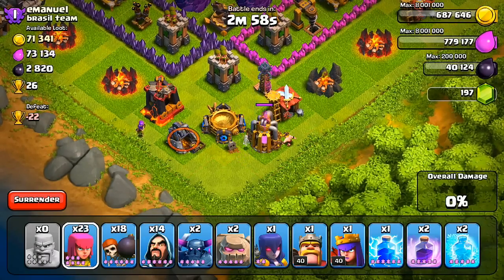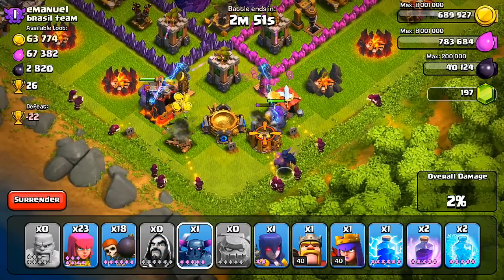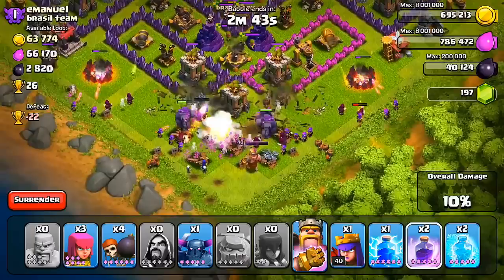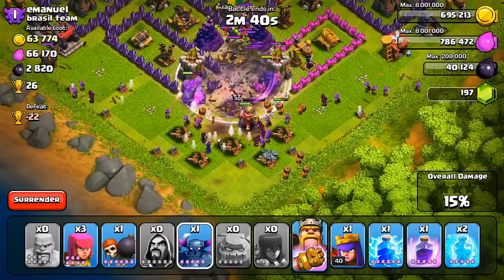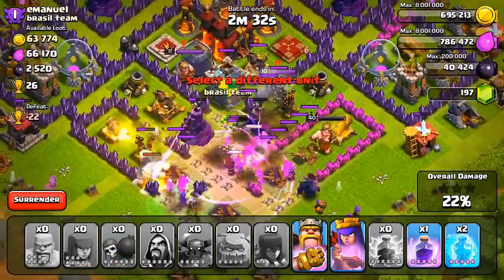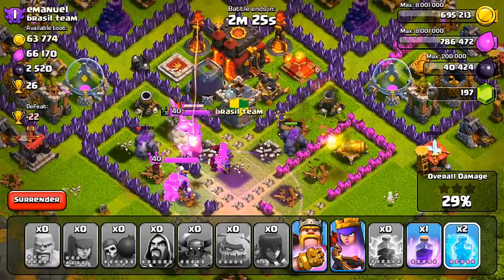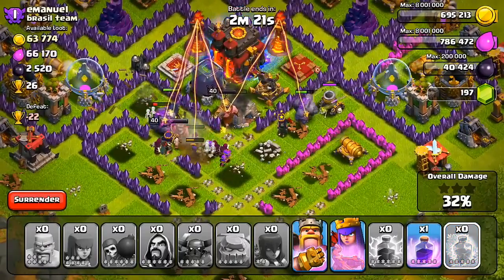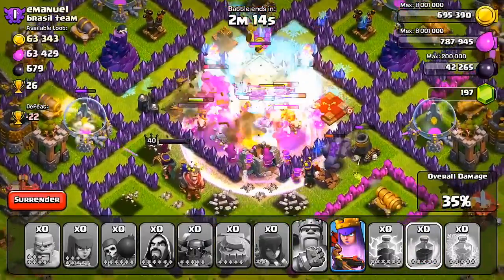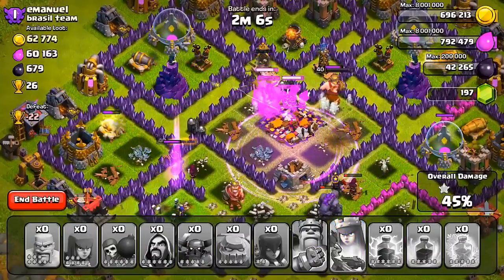This next raid is sort of a mix between a GoWiWi and a GoWipe. I didn't bring a jump spell, but I actually really like bringing jump spells. A lot of people don't use them, but to me they're super effective. When the new and improved jump spell came out and people laughed at them — they're a little different from just bringing wall breakers, because jump spells can go anywhere. If you go against bases with crazy compartment designs, you can drop one jump spell and save yourself like 12 to 15 wall breakers. I actually didn't bring it for this raid because it wasn't necessary, but jump spells are definitely underrated in Clash of Clans.